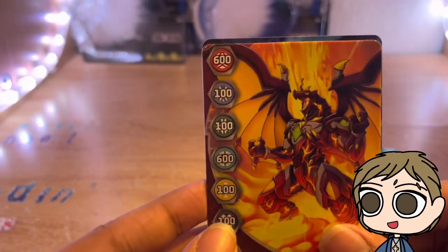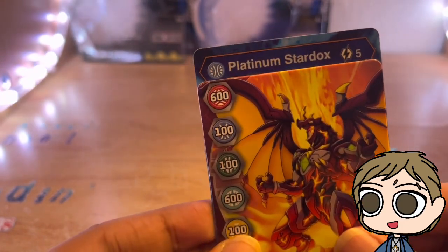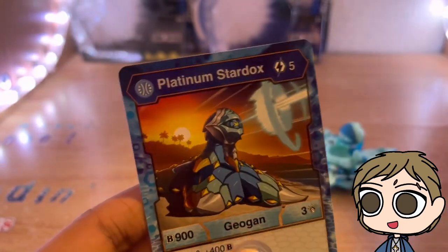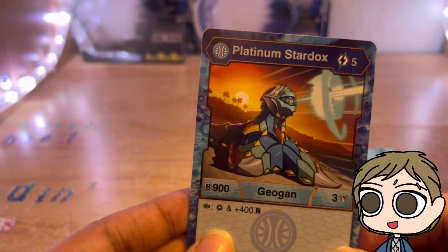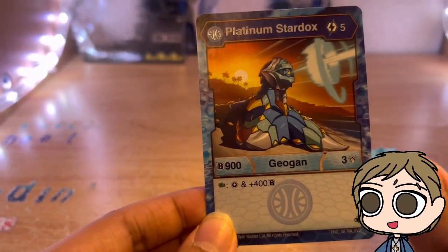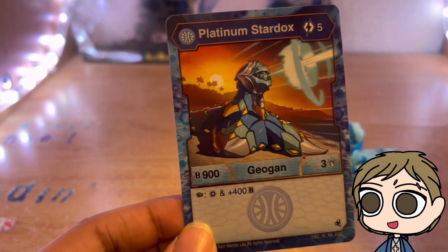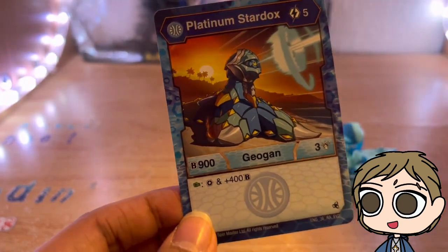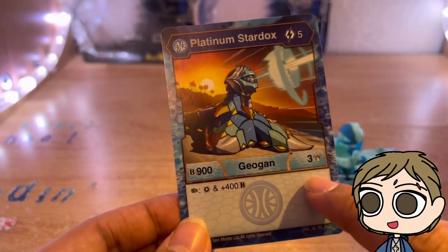What's really important is right here: Platinum, Aquos, Stardux, 5 energy — jeez, it must be really good then. And it is, it's a decent one. It's 900B power, 3 damage, and on the Green Fist add a core and plus 400B power. Kind of like with Darkest, I think the bonus should have added more damage and not B power.